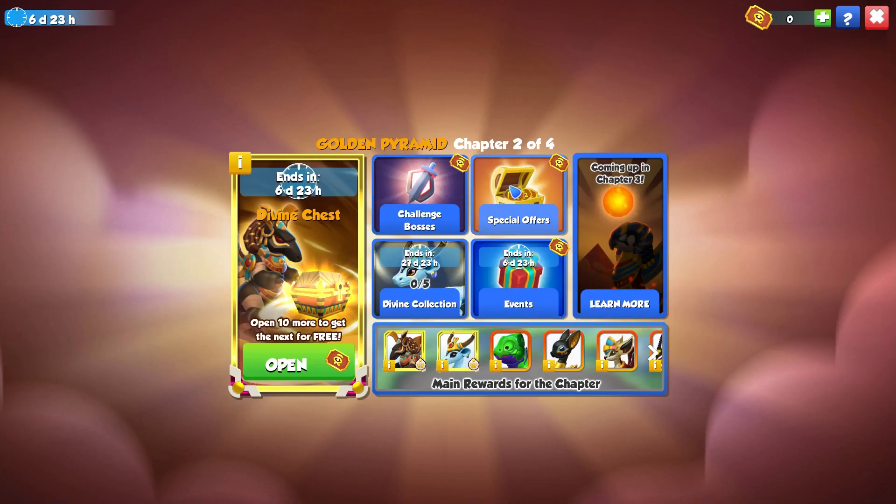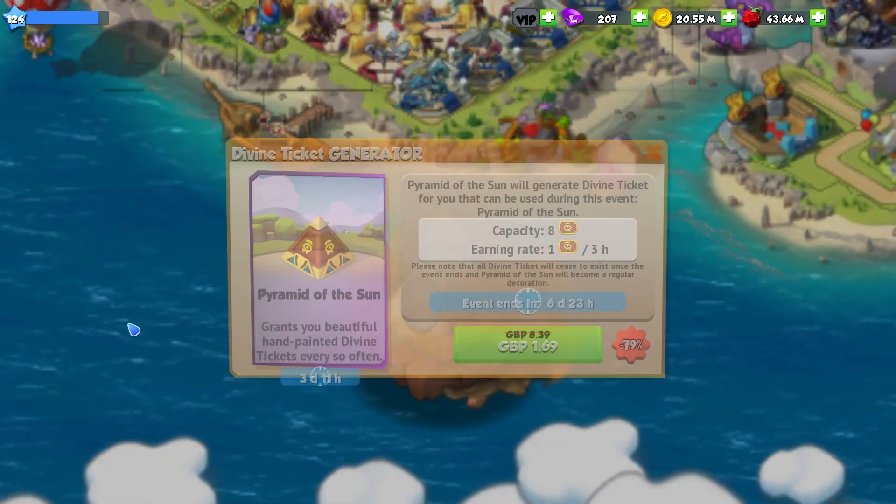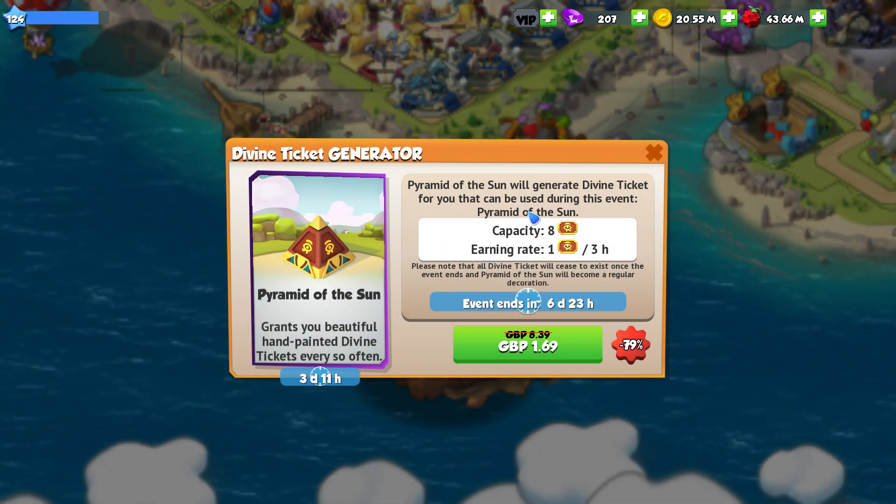One more thing to point out: in the special offers, there is another special decorative item called the Pyramid of the Sun. It generates Divine Tickets at a rate of one Divine Ticket every three hours. So even if you buy it instantly, you're only going to get around 60 to 70-ish tickets, depending on how often you log in.